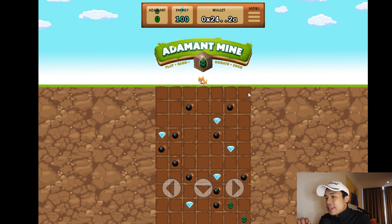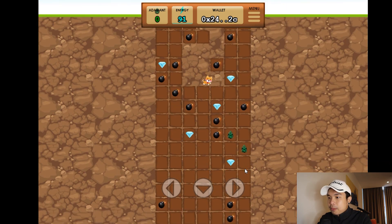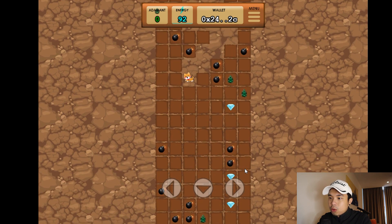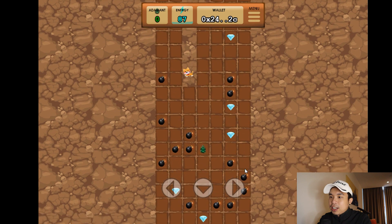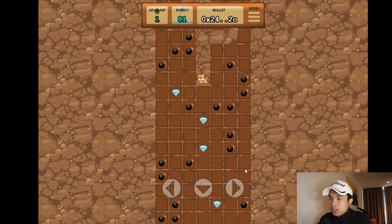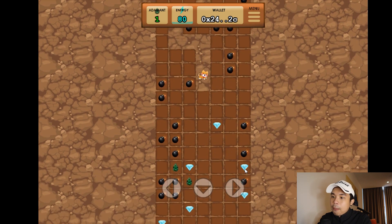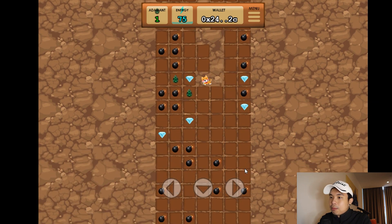Okay, so in normal mode there's limited energy — that's the difference between both of them. This one you have to press down; the other one you just click left and right. If you keep going left and right, you kind of burn your energy up. So you have to conserve it by using the shortest route to get to the gems without burning up all your energy. It's not about avoiding bombs like the survival mode — this one is more about using the shortest route to get more gems and more Adamant.